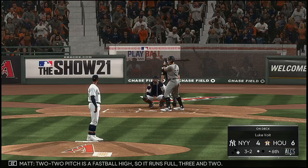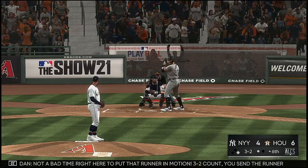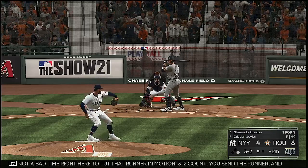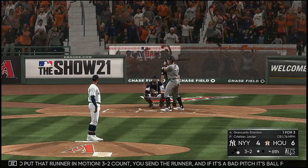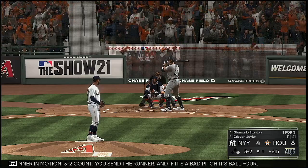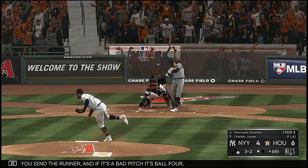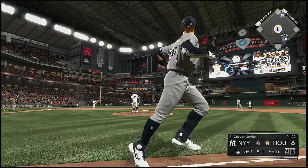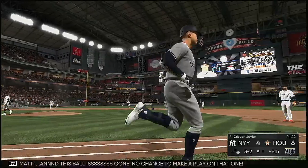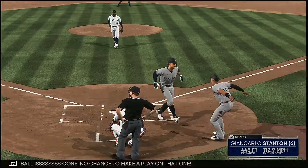Two-two pitches a fastball high, so it runs full — three and two. Not a bad time right here to put that runner in motion on a three-two count. You send the runner and if it's a bad pitch, it's ball four. Now a swing and a deep drive to left — and this ball is gone.